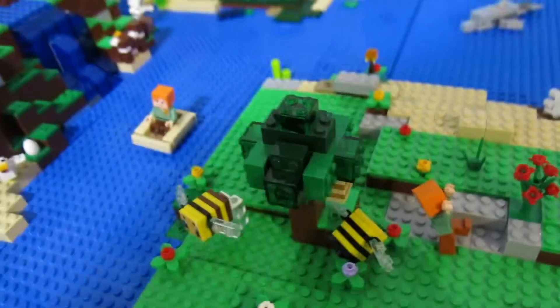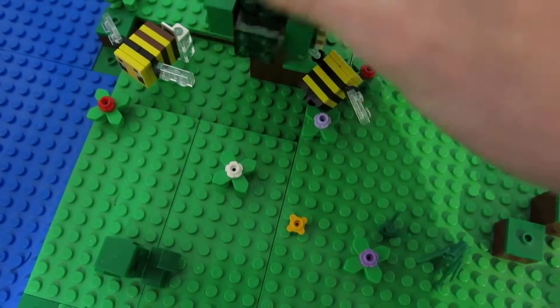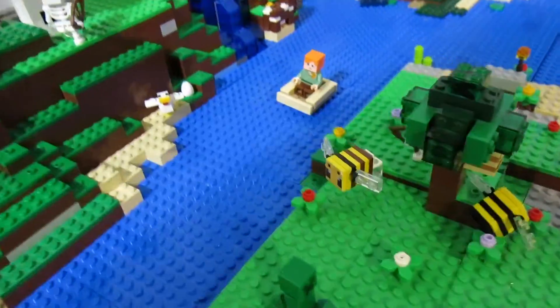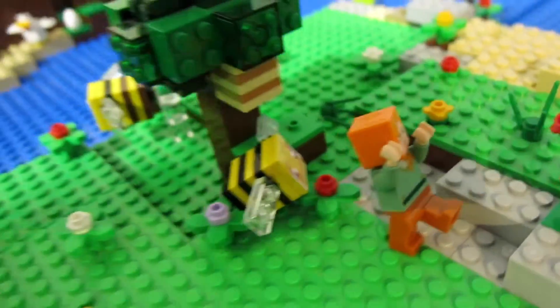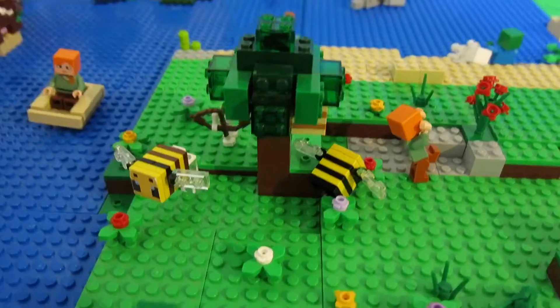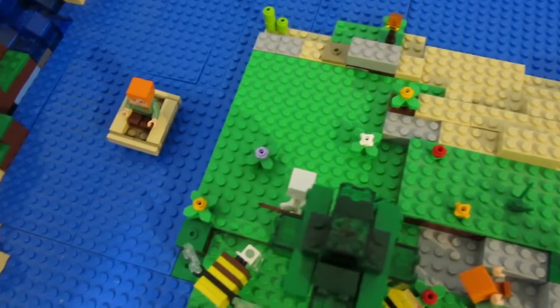We have a beehive on the tree, which is simply just attached, and from the outside it actually looks like it's hanging there. We have a neutral bee here, and then we have an angry bee that's chasing Alex because he tried to steal some honey from the nest. I also added a bunch of flowers here so the bees can go and pollinate.